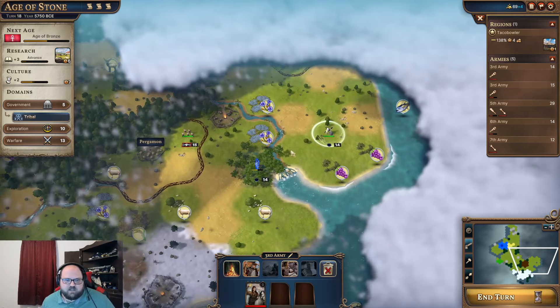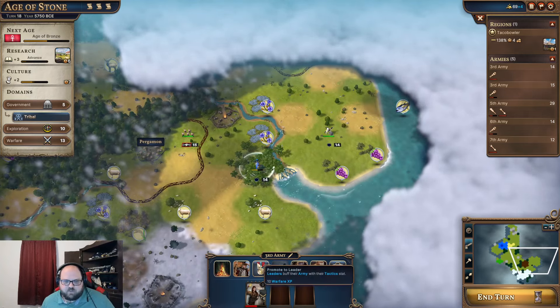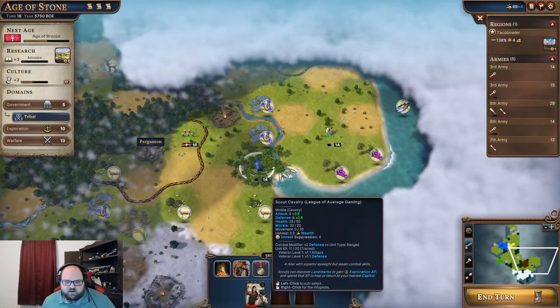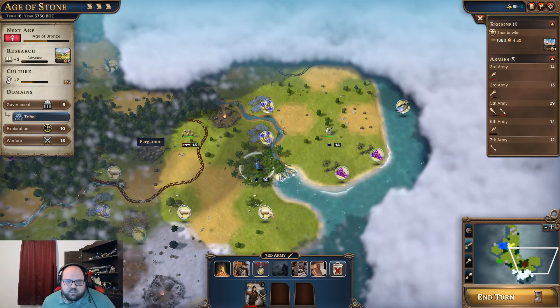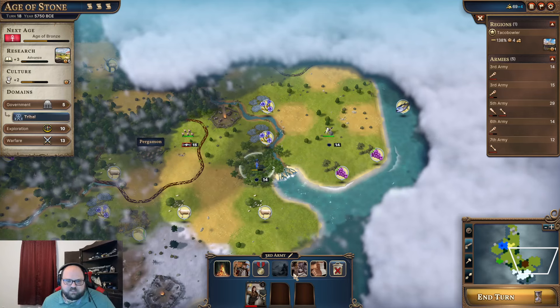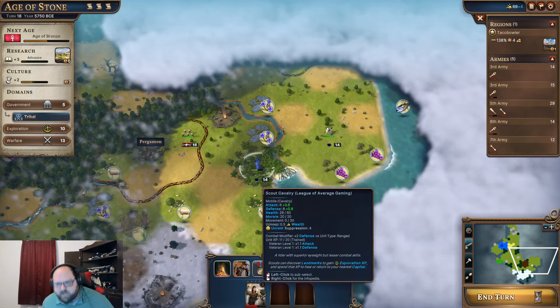In the next age, there are options. We can use 10 warfare — we have 13 — to promote this unit, which is now a veteran. We can make it a leader, which would change it from cavalry. That's one thing I don't like about the system. I wish it was a cavalry leader, a line infantry leader, and a ranged leader. But it's just a leader and it would stay at whatever technology level it was.